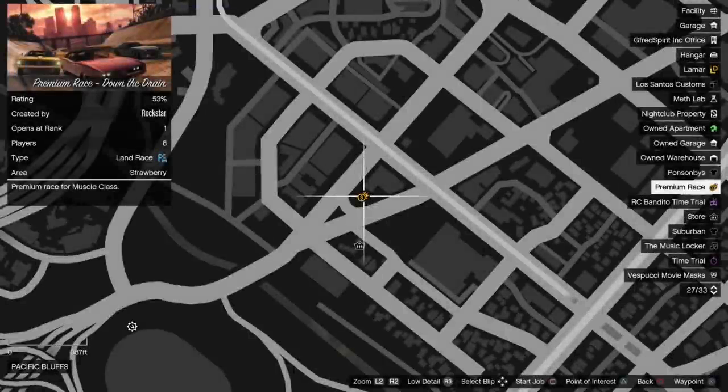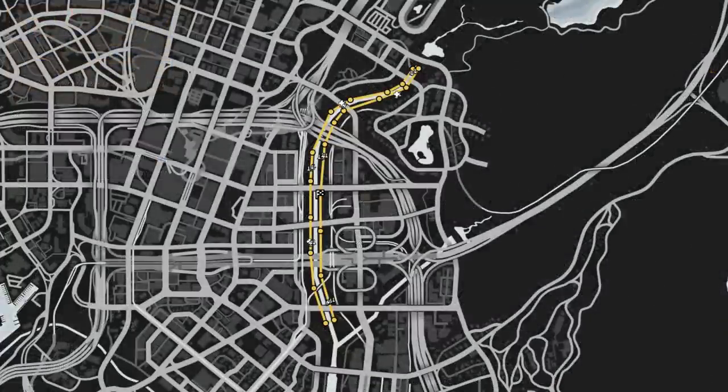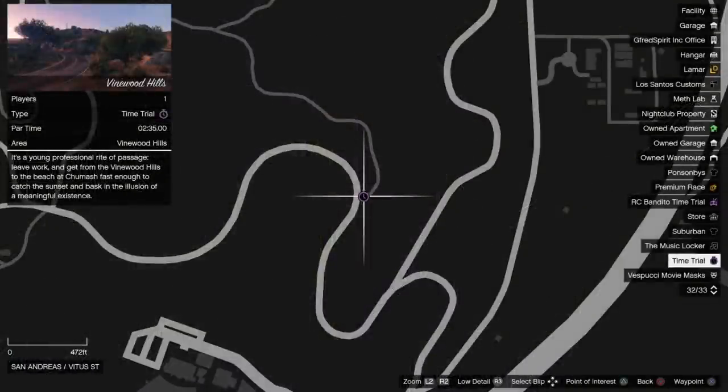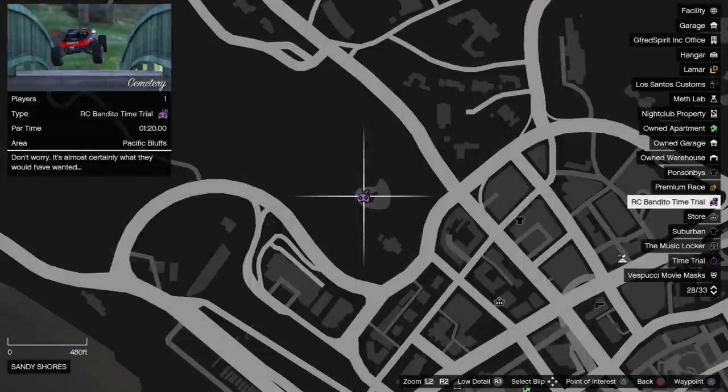The premium race this week is Down The Drain, which is an old style lap race in the city for the Muscle class. The S tier for the Muscle class will work best here, so use either the Pisswasser Dominator, Yosemite, Kleeck or Sabre Tempo Custom to have the best winning chance around this classic track. Also, the regular time trial this week is Vinewood Hills, with the RC time trial being Cemetery.